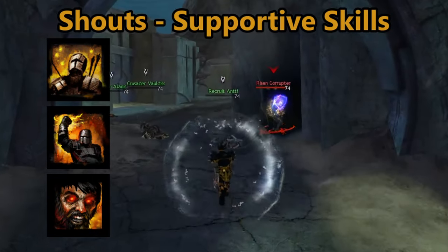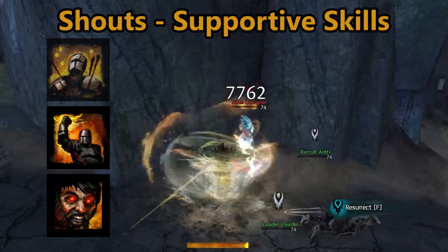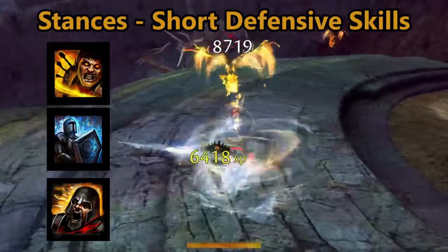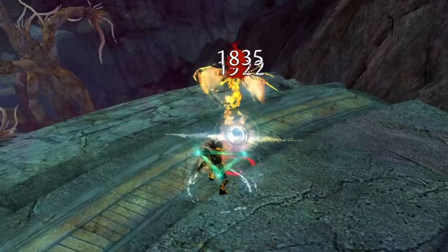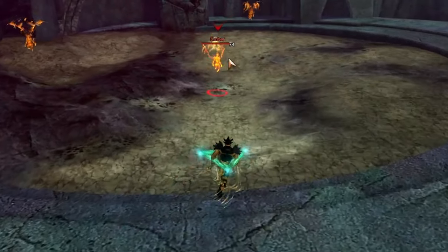Shout skills tend to be support focused, providing boons to allies or some negative effects to enemies. Signet skills provide strong passive and powerful active effects, while stance skills provide positive effects that last for a short duration. Each of these utility skills provides excellent benefit for their build setups and allows the warrior to be a strong player in any form of end game content.